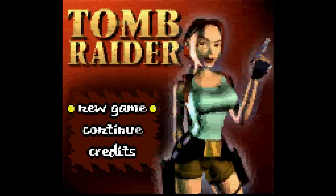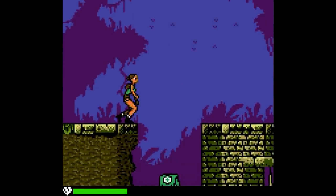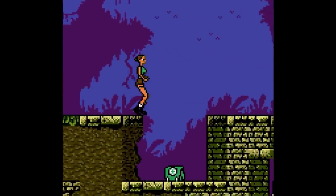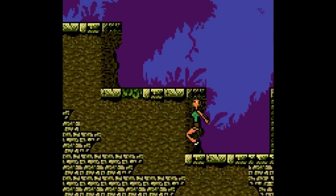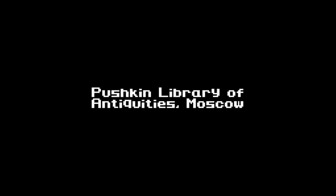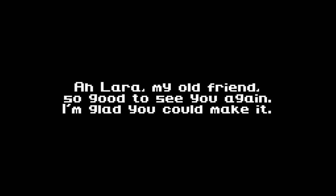Tomb Raider, also called Tomb Raider: The Nightmare Stone in some regions, was the first ever attempt at both a handheld Tomb Raider game as well as a 2D adaptation of the gameplay. And for what it was, it wasn't actually that bad. Obviously the graphics are a bit dated, but remember, this was on the Gameboy Color, which had some extreme limitations. The game starts off with some static renders and text to portray the story, which are surprisingly cool.